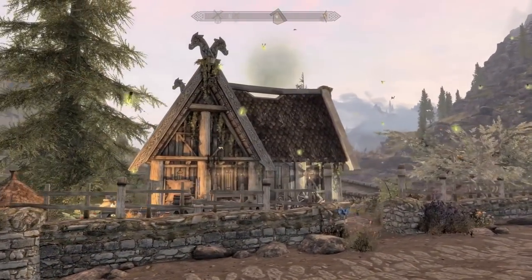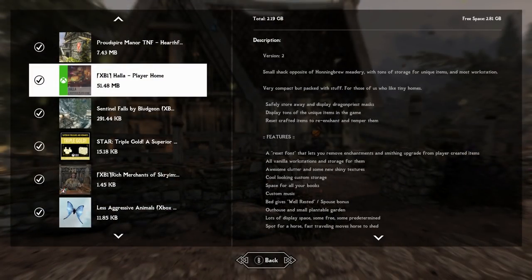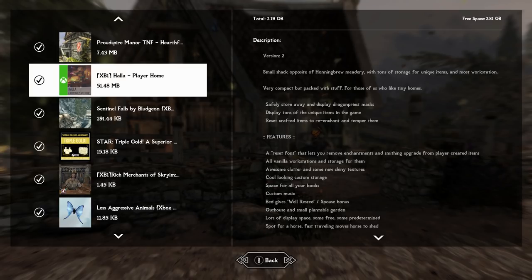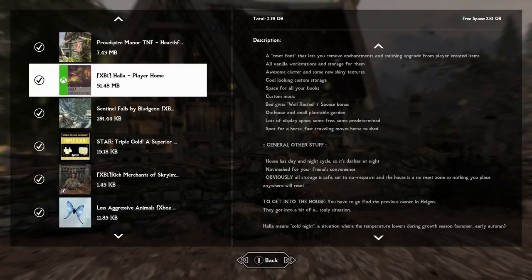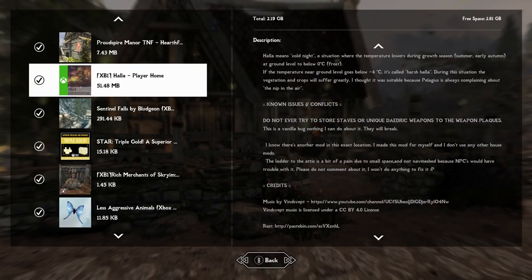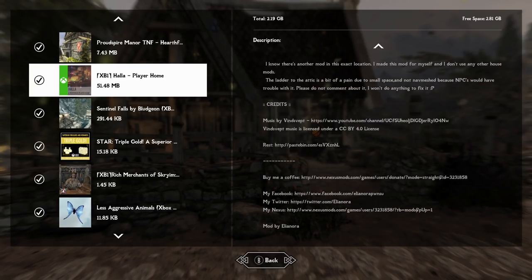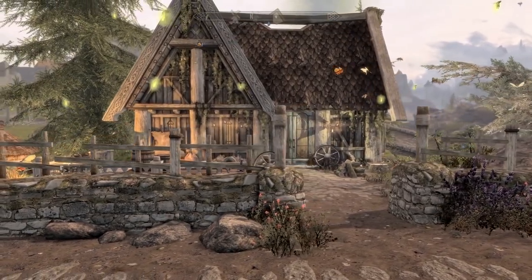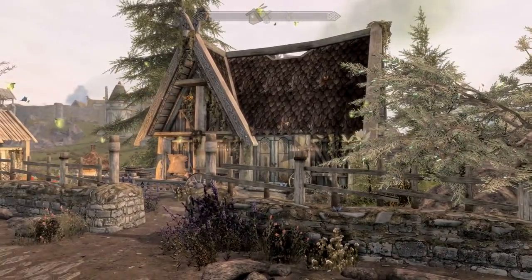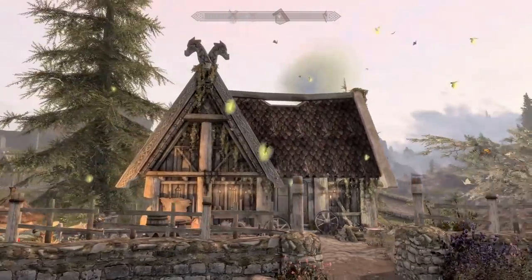Today we're taking a look at HALA, the player home in Whiterun. It's a small shack opposite of Haunted Broom Meadery with tons of storage for unique items and most workstations. I love big homes but I'm also a huge fan of smaller homes — they pack so much more punch. I highly recommend you read the full mod description in case it clashes with your load order, as there may be things in your load order that aren't in mine.